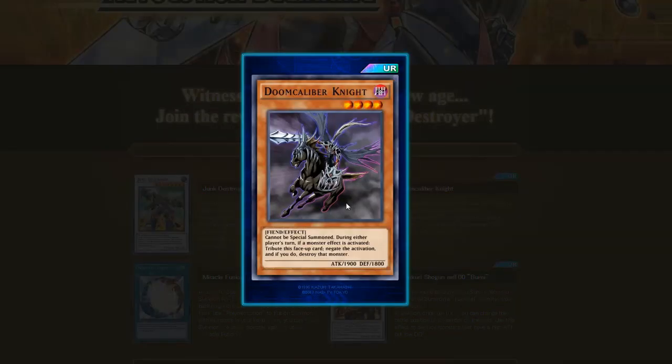The next one: Doom Calibur Knight. Doom Calibur Knight is actually gonna be a really good card. A lot of anti-meta decks run Doom Calibur Knight — it negates basically any monster that comes out. The actual effect is: it cannot be Special Summoned. During either player's turn, if a monster effect is activated, negate the activation and destroy that monster. It's great for anti-meta decks. It's a Dark, Level 4 monster with 1900 ATK and 1800 DEF, and it can be used with Lord of Darkness whenever we get it.